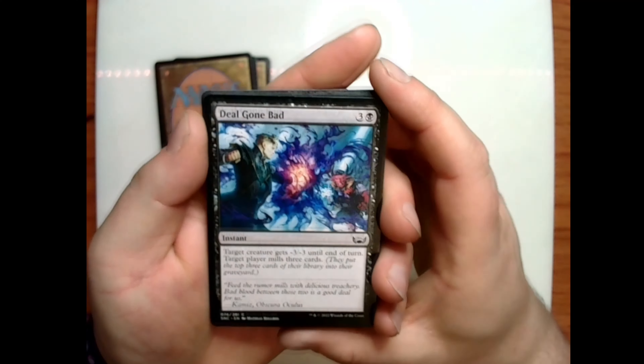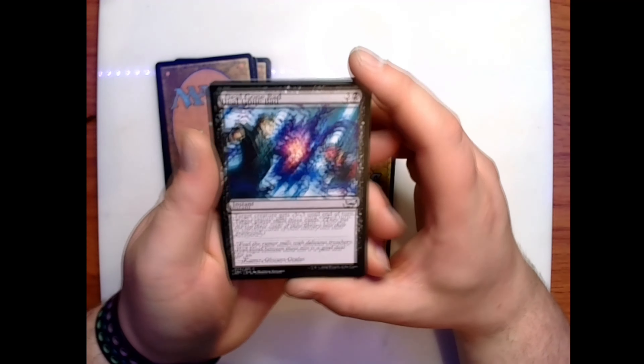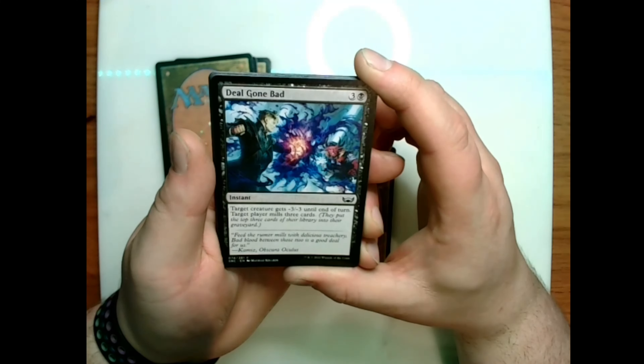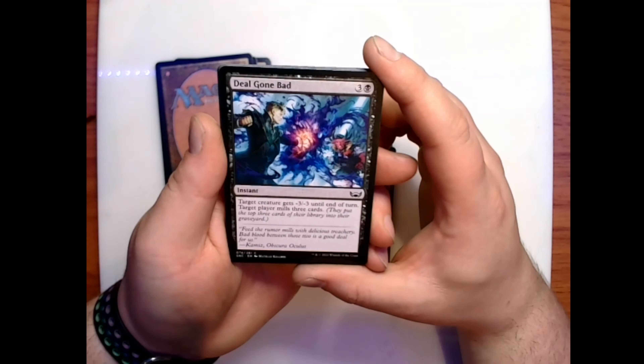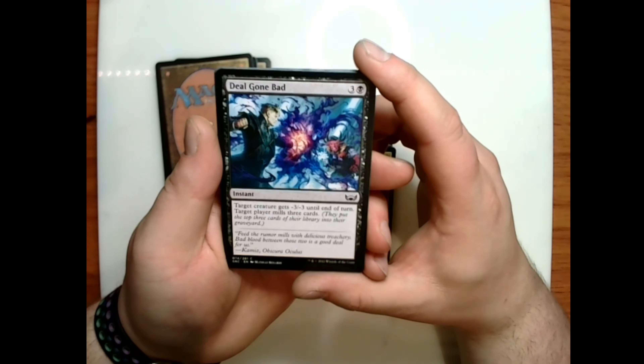Deal Gone Bad: three plus a black for an instant — target creature gets -3/-3 until end of turn; target player mills three cards, putting the top three cards of their library into their graveyard. Flavor text: 'Feed the rumor mills with delicious treachery. Bad blood between those two is a good deal for us,' says Cammie, Obscura Oculus.